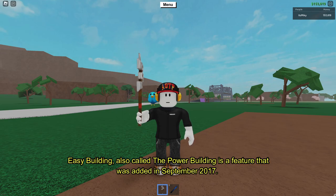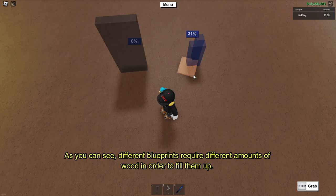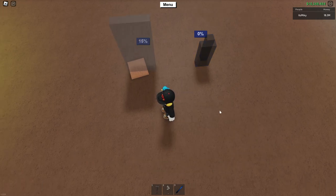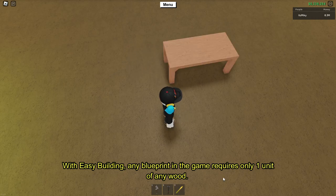Easy building, also called the power building, is a feature that was added in September 2017. It changes the amount of wood required for blueprints. As you can see, different blueprints require different amounts of wood in order to fill them up — for larger blueprints you would need more wood obviously. With easy building, any blueprint in the game requires only one unit of any wood.